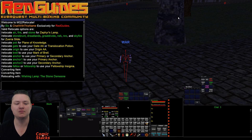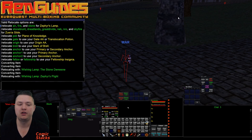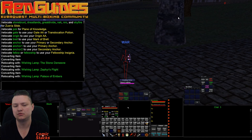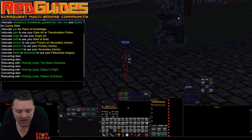So if we want to do relocate stone, it's going to convert the item — and now we're relocating with the wishing lamp to stone. If we do relocate air, it was only one conversion that time. And then relocate fire — yeah, one conversion — it just converts the item, keeps converting if it needs to, and then casts the proper spell.